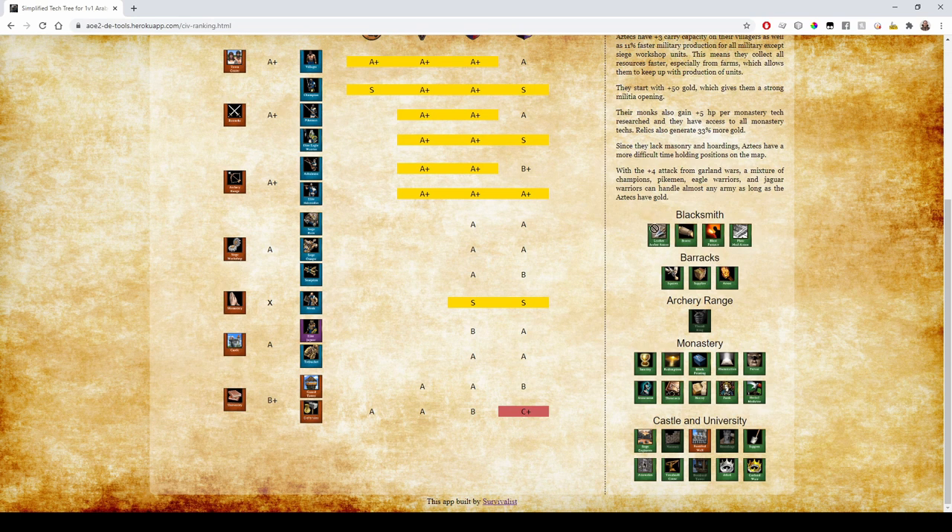Missing Thumb Ring on Skirmishers doesn't increase their accuracy by too much — they're already 90% accurate, so it's fine. Their Eagles are S rank in Imperial Age with Garland Wars; they're just so strong. Aztec Monks have access to every single technology and also get plus five HP per technology researched, making them super strong.